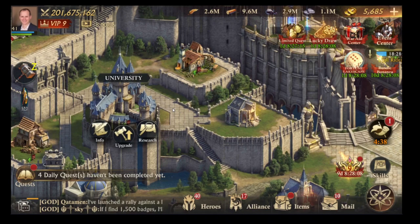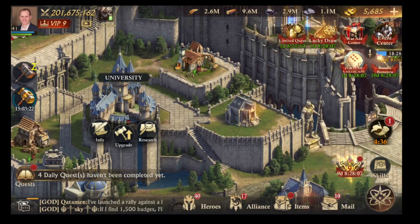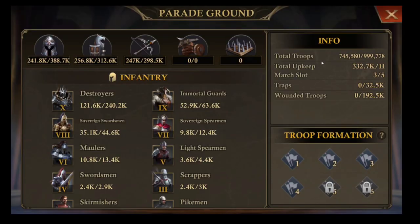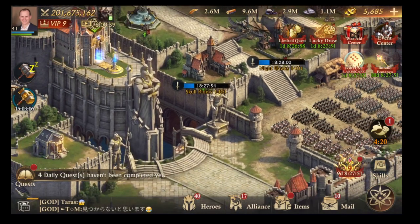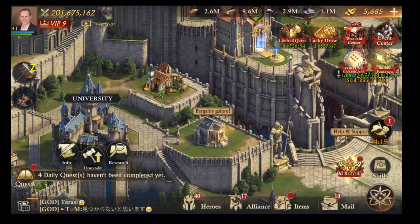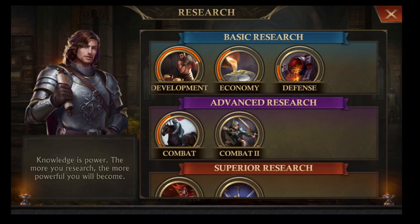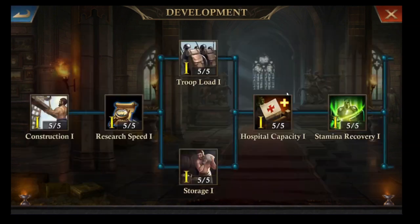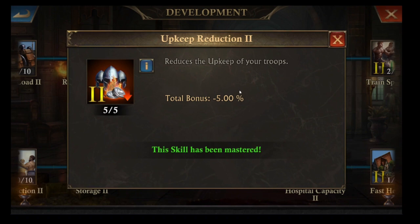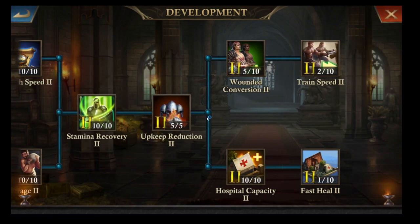Now, technically this doesn't increase your production, but there are two sides of the coin. When it comes to food, your food will be eaten by your troops if you don't have a high enough troop upkeep level. My troops are currently eating 332,000 food per hour, so if you can reduce that it's as important as increasing production. You can do that through the research tree — in Development there's an upkeep reduction that will make your troops eat 5% less food.